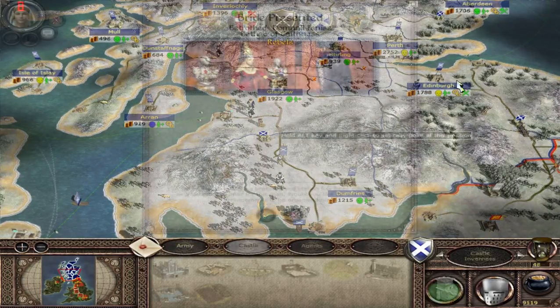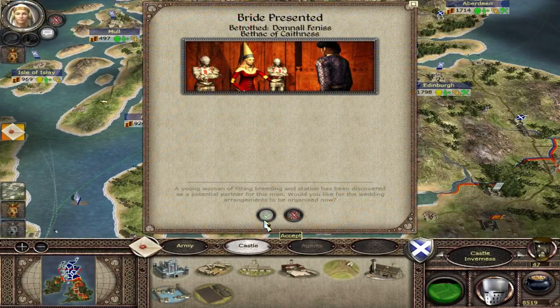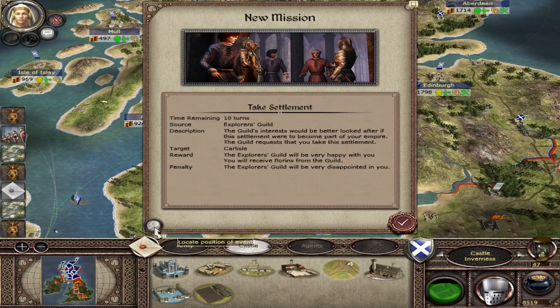So we're going to end the turn there. We've got a lot of weddings happening — we're going to accept this, the more weddings the better. Got a new mission here: take settlement, Carlisle.